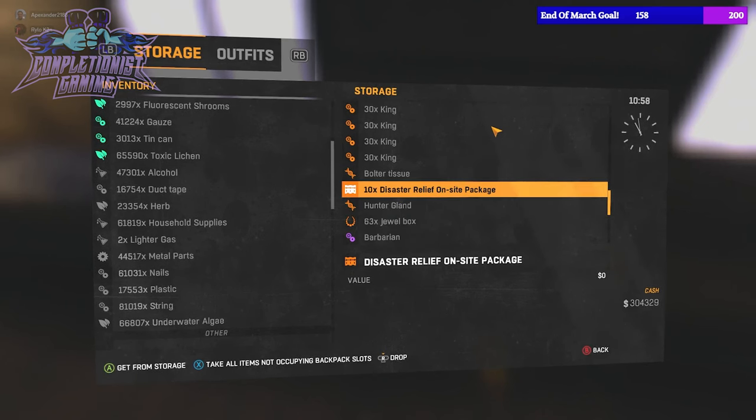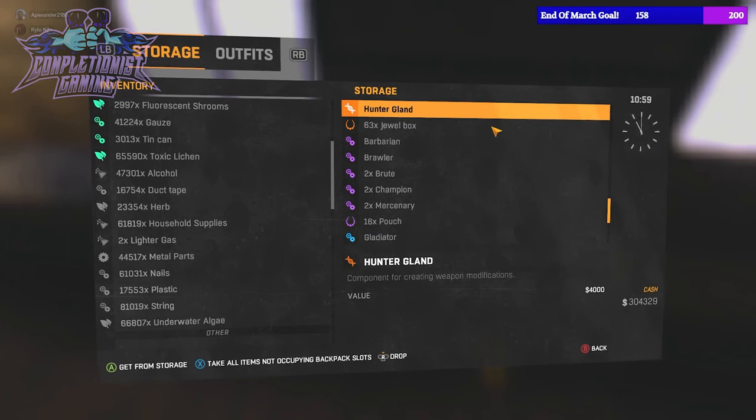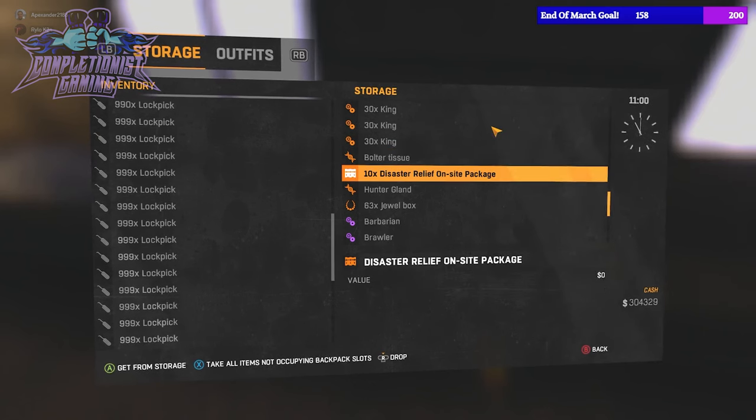Hello everyone. Today I'm going to be showing you how to do item duplication on Dying Light. The first thing that you're going to want to do is make sure you have some disaster relief on-site packages in your storage.